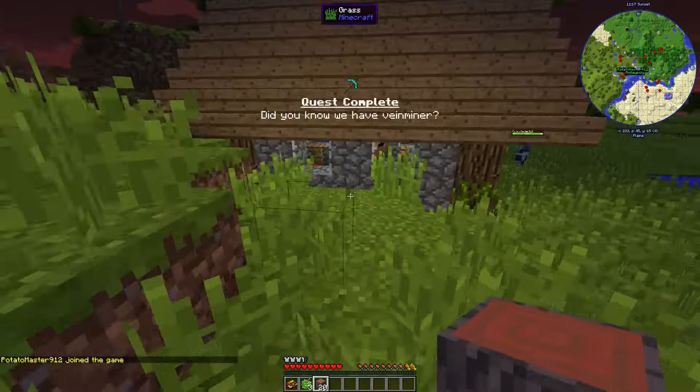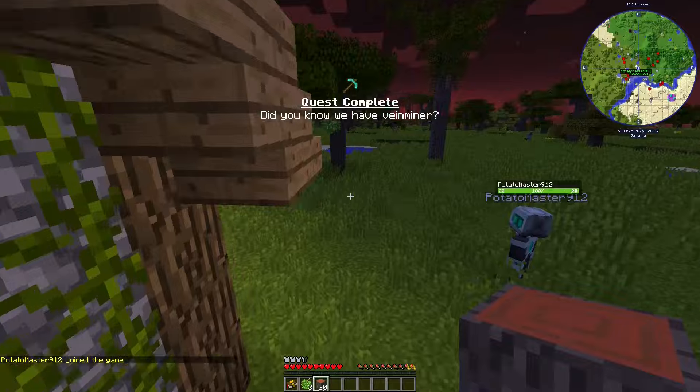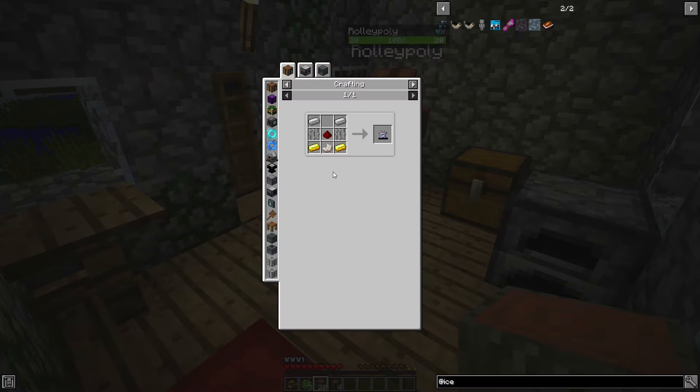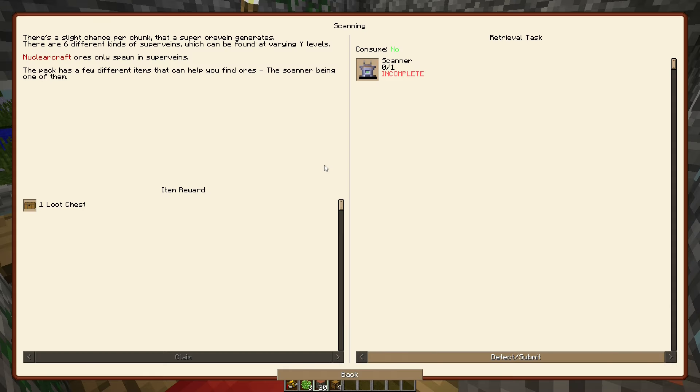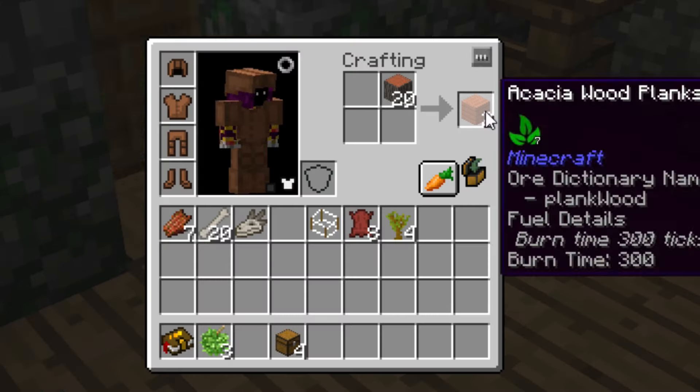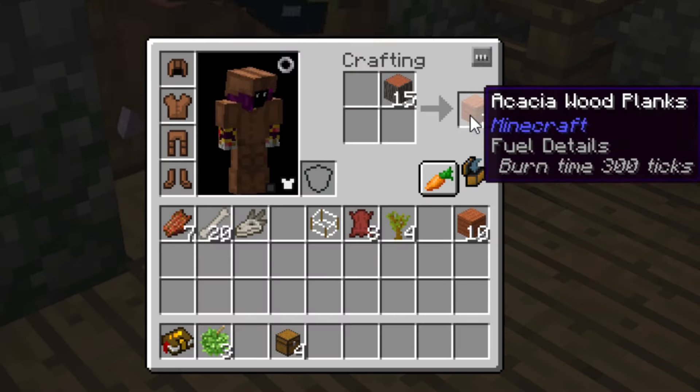Mekanism cables tend to cause lag, so I have to be careful not to overuse them. The next task is a scanner — it's telling me to build a scanner, but I can't build that yet. That'll have to wait. I guess now we work on tools — it's two planks per craft.